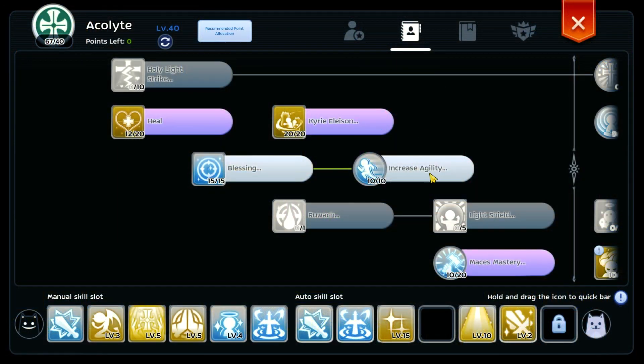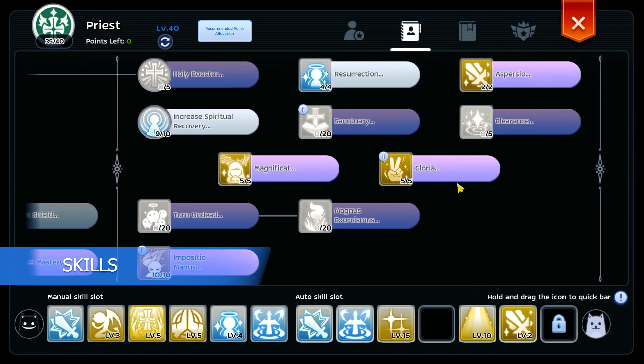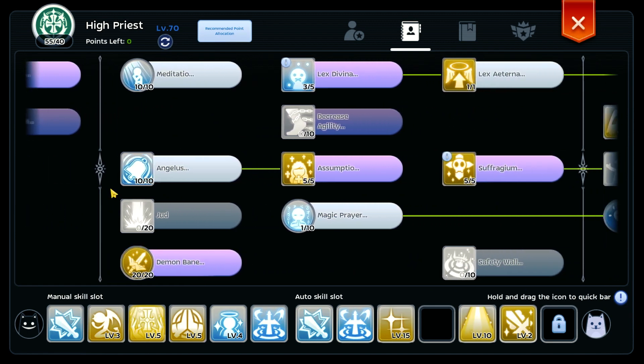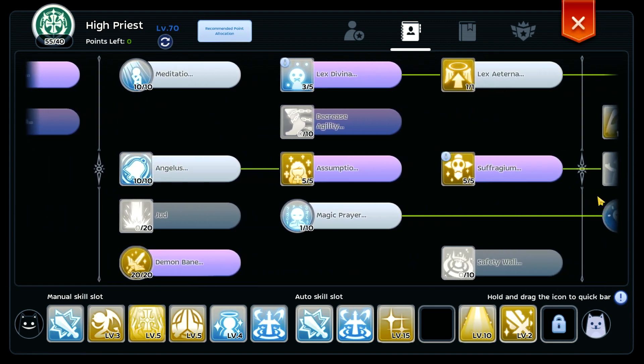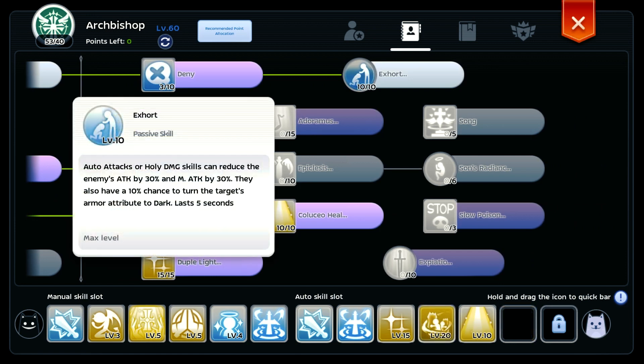First, let's take a quick look at the Sage class. Sage class are the support class in Ragnarok Mobile. They have unique skills that can convert monsters into dark element, and this skill is called X-Hort. X-Hort has the chance to convert the target's armor attribute into the dark element.